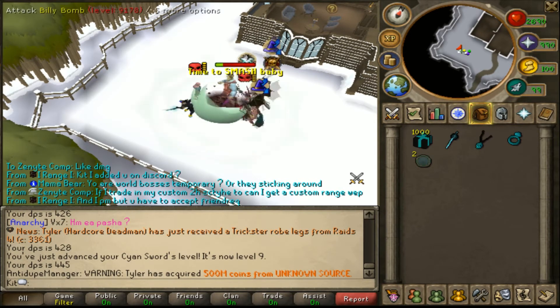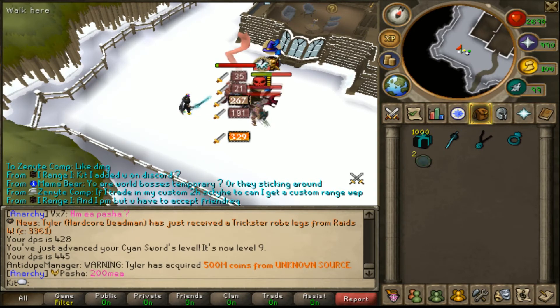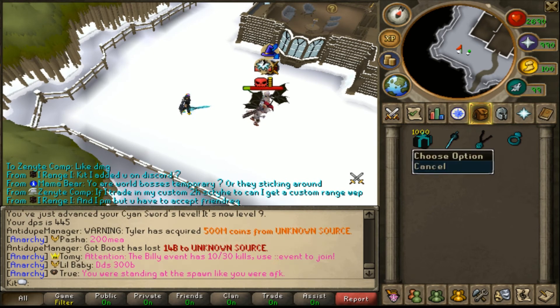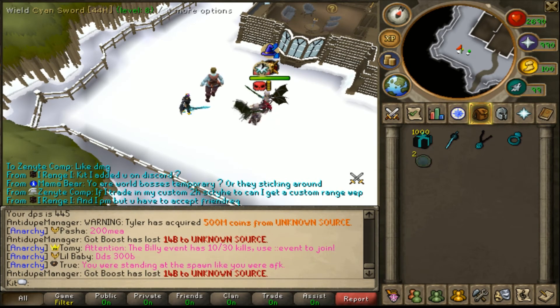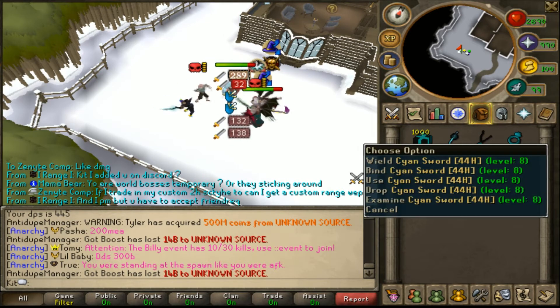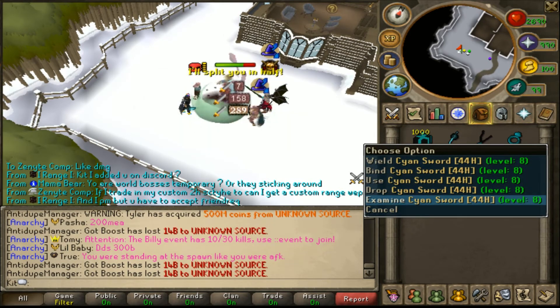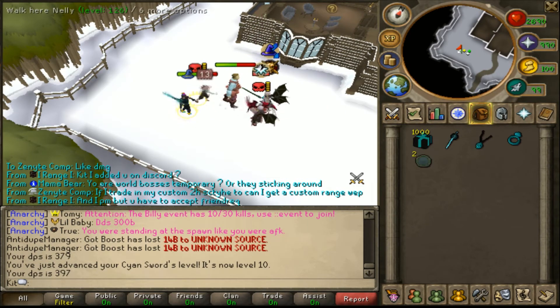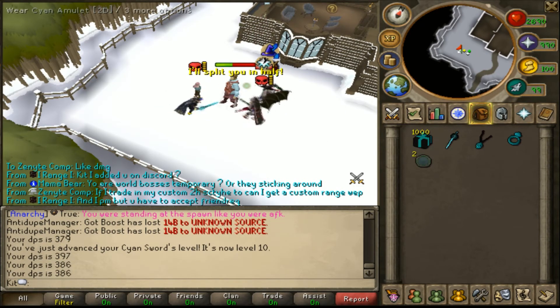Imagine if you got all three. If you were to grind all these bosses, I'd say you should at least be getting one Cyan per week. These items are lent for one week — that's why they're so common, more common than 1 out of 500. It only lasts a week so you've got to make use of it, but it's going to be so sick if you get it. That's why people are grinding it, even though it's only lent for a week.